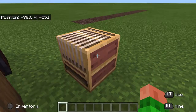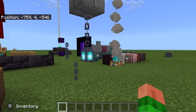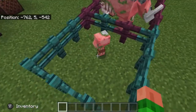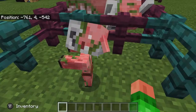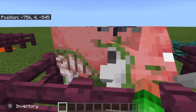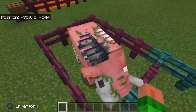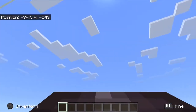Over here we have a couple of new mobs — there are more but we have to go to the nether for those. We have the zombie piglin, which is essentially just a reskin and rename of the zombie pigmen that used to exist. And here we have the zoglin — the zombified hoglin. I'll go over what hoglins are in a bit, but this one spawned as a baby.